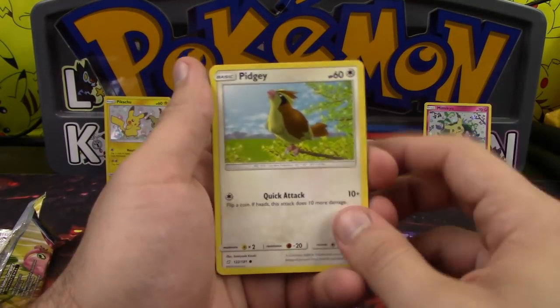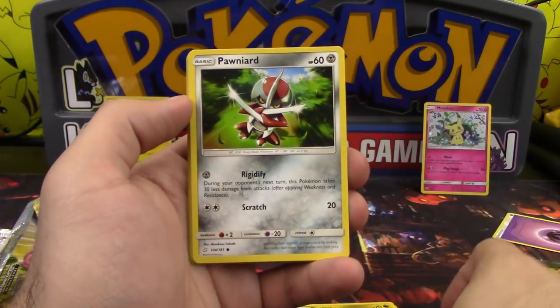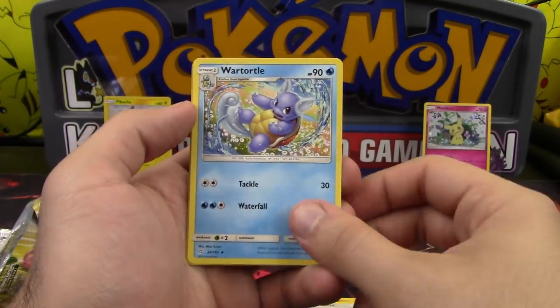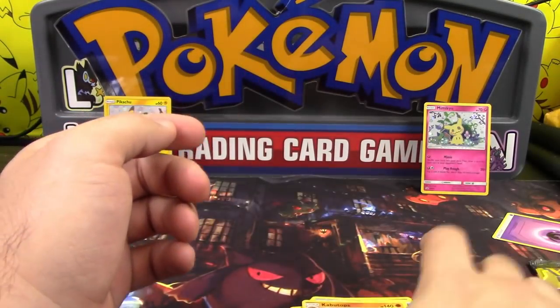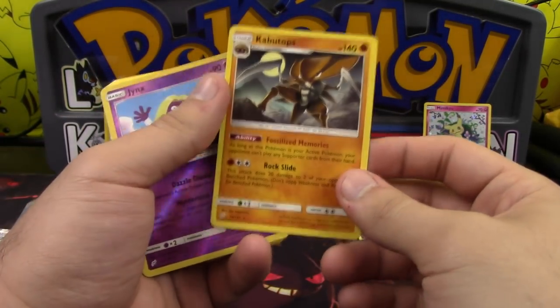It's really a Holo and a reverse that I'd want from this set more than anything, though of course there are some ultras I'd want too. We got ourselves a Pidgey, a Dratini, Pawniard, Alolan Grimer, Ponyta, Nidorino, Fairy Charm UB, Wartortle, a reverse Jynx, and a Kabutops — which is not a holo, but it is why Maxis got banned, because this card would have been just stupid.